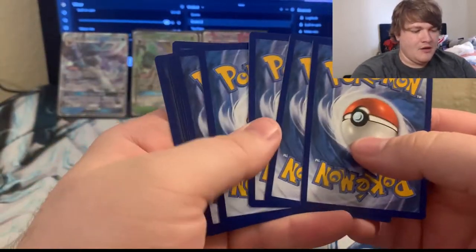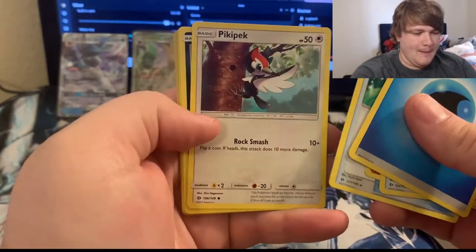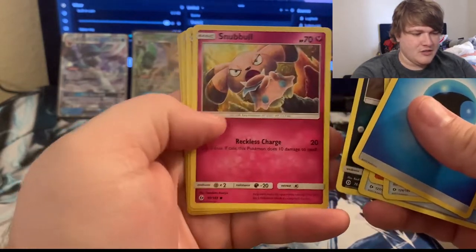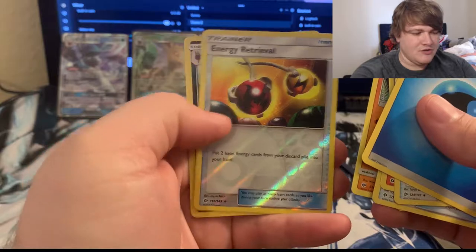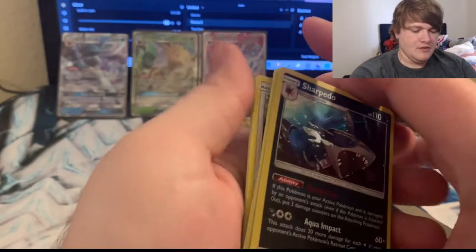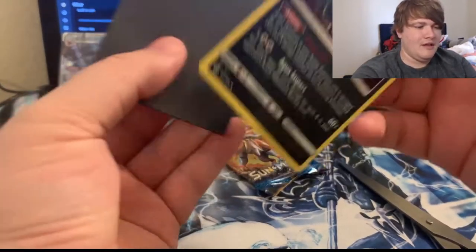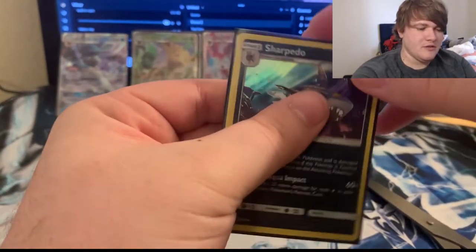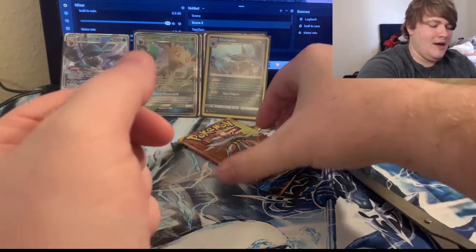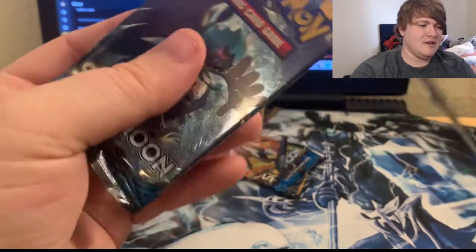I had seven tens, opened them up, and here is everything I got: water energy, poison barb, Terrakion, potion, Pikipek, Sandile, Alolan Rattata, Snubbull, Makuhita, a reverse energy trainer, and a holo Sharpedo. I'm gonna sleeve up the Sharpedo card for sure — I like sleeving up everything, even the reverse holos. We got the Decidueye right here for the promo cards from those seven packs.